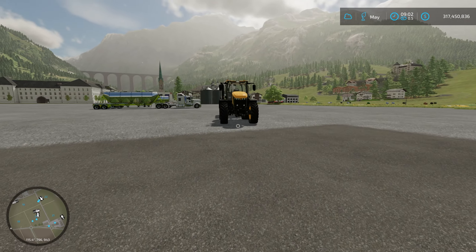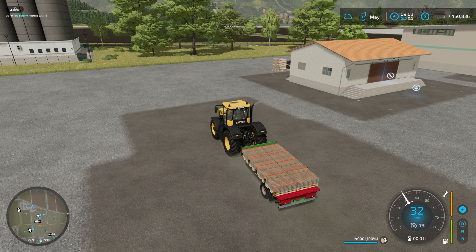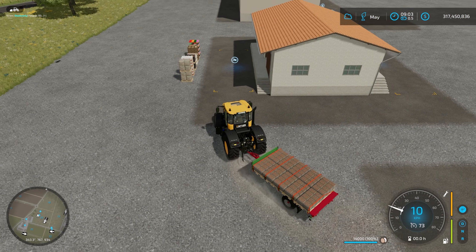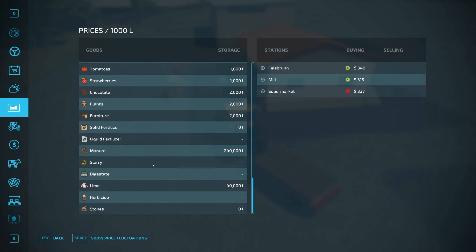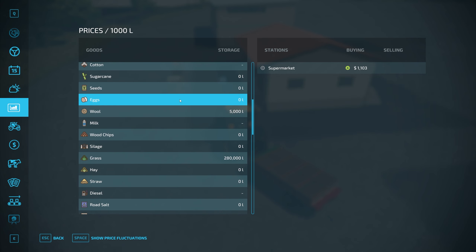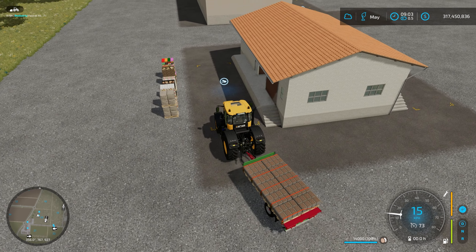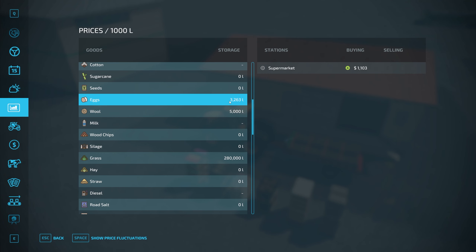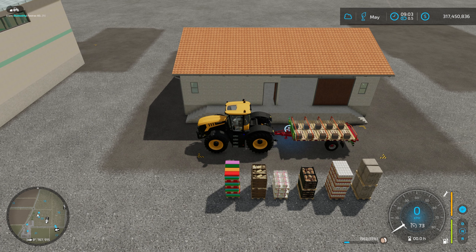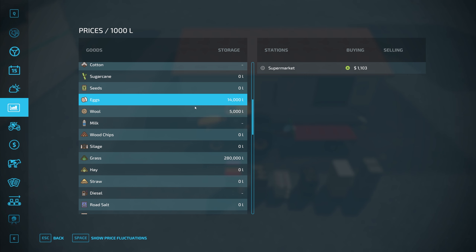I'm going to grab the JCB over here — I've got a selection of eggs. At the moment we've got no eggs stored at all across both warehouses. Like the production points, if I just drive in here it will automatically begin offloading. If I go back into my menu, you can see the eggs starting to accrue and the eggs are now in the system. There we go — 14,000 litres of eggs have now been loaded into the warehouse, and that works really, really well.